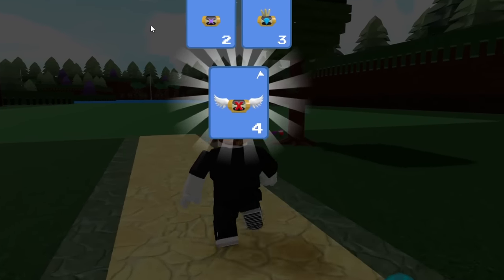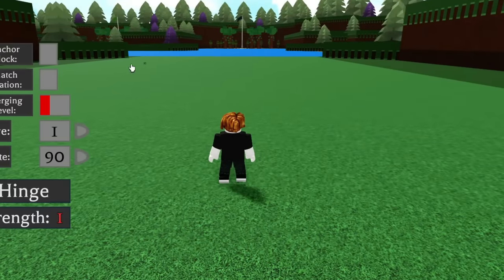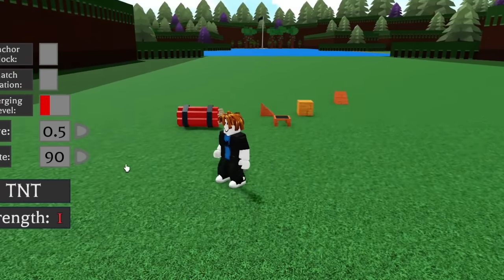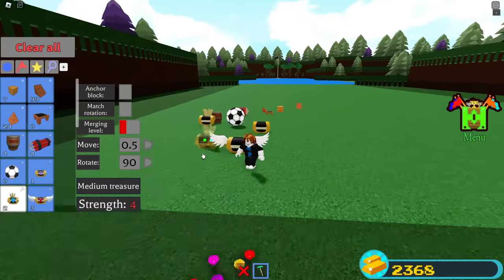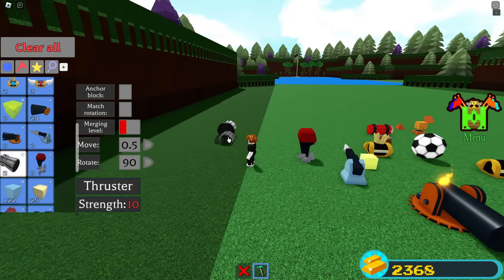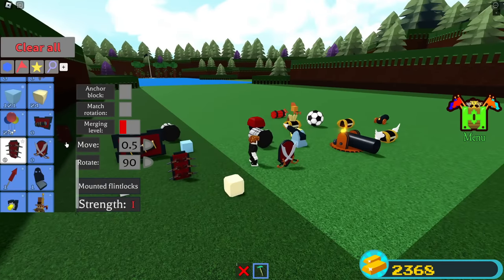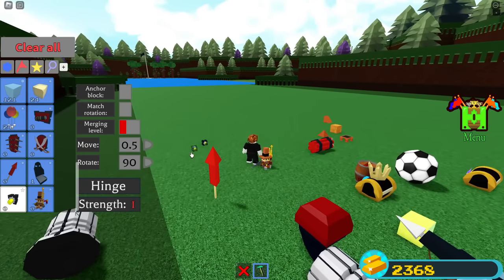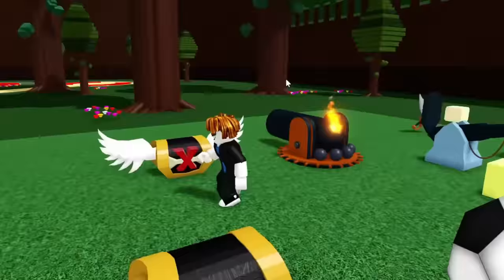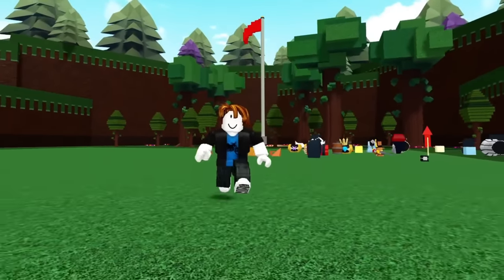In less than 15 minutes of playing I've collected: wood blocks, corner blocks, TNT, a soccer ball, chests, and multiple block types — and this isn't even counting hidden item locations around the map, just the quest rewards. I could get even more if I wanted to. If you guys want more tips and tricks like this, make sure to like the video, subscribe, turn on the notification bell, and I'll see you in the next one.